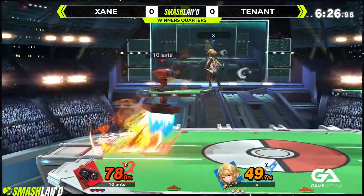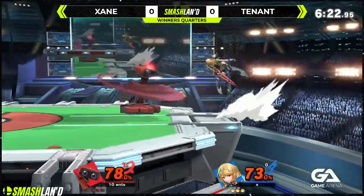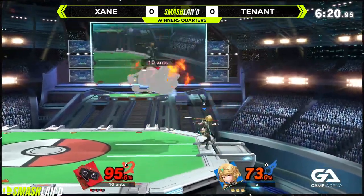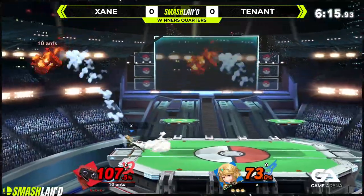We're seeing an early Pyra side-b — a good get-off-me tool. Frame 16, by the way. That is a frame 16 move — huge projectile. She can totally stall out of it, but if she whiffs it she can only hold shield and run. Misses the down-air to up-smash — one of the bread-and-butter combos you'll see from Pyra/Mythra.